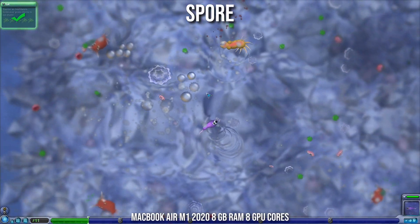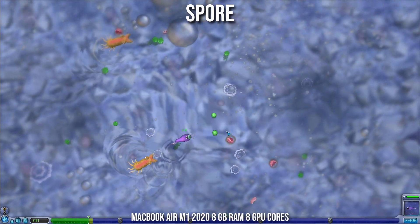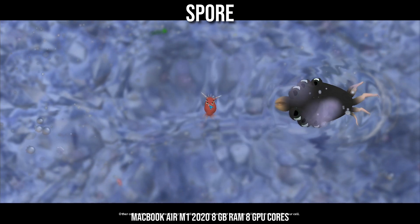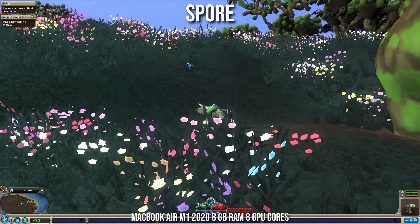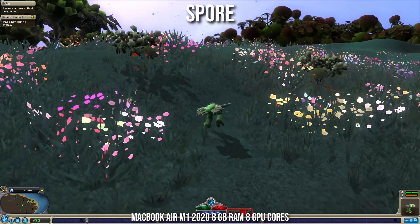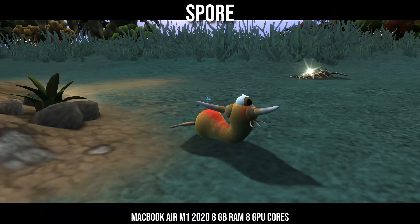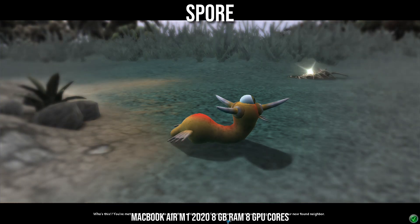Next up is the classic god game from Will Wright called Spore. This game allows you to develop a tiny microscopic organism and evolve it into a complex intelligent being which goes through several evolutionary stages and then ascends into space, where it can interact with other alien species in the galaxy. This is one of the older games on the list, and it still works rather well on Parallels in the widescreen aspect ratio and is one of the more interesting open-ended games.